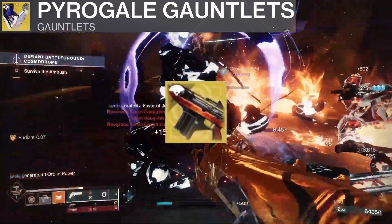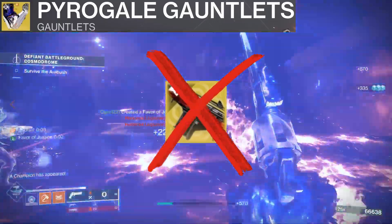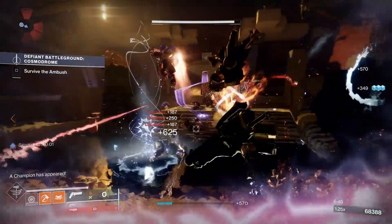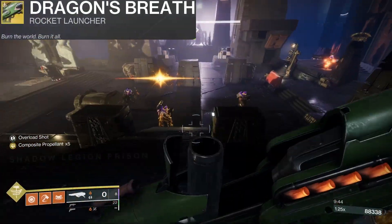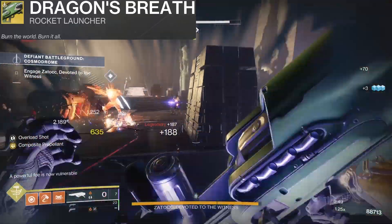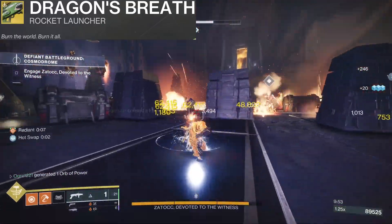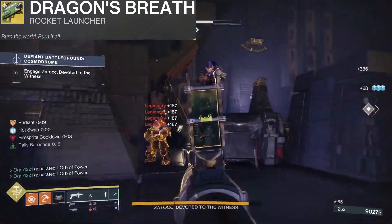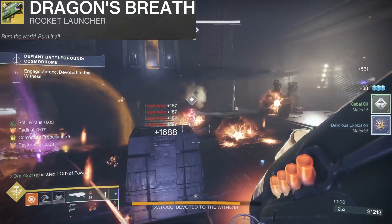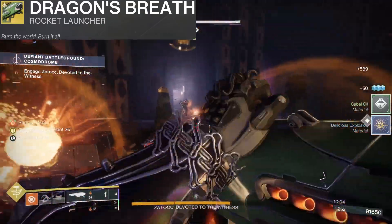Now we could use the exotic Monte Carlo to spam Consecration as much as possible, but for this build we're going a different route to generate melee energy and we're using Dragon's Breath for our exotic weapon. Dragon's Breath shoots rockets that embed themselves into targets and periodically shoot out scorching fuel that triggers multiple ignitions. The longer you wait to fire the weapon, the more fuel is loaded into the shot, up to 5 stacks. Its weapon perk High Octane makes it so igniting nearby targets partially replenishes fuel and the weapon auto reloads itself at max stacks.